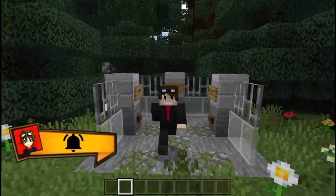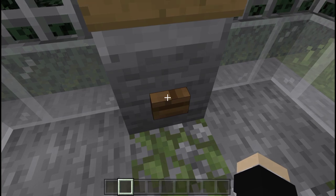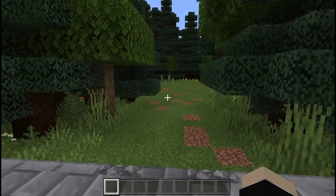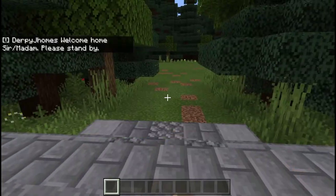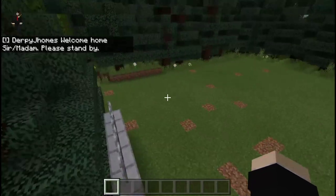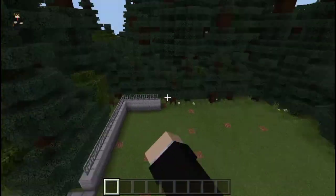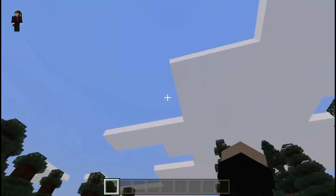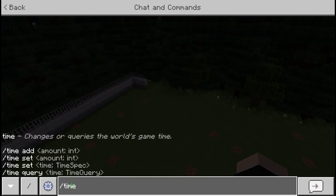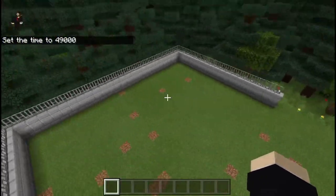Let me push this button now. Three, two, one — boom! As you can see it will start to build. 'Derpy Jones, welcome home sir/madam, please stand by.' I'll wait until my house is built. We have this gate appearing and it seems like night time, so let me set the time to day. There it goes — the gate is taking a while so let me fast-forward.